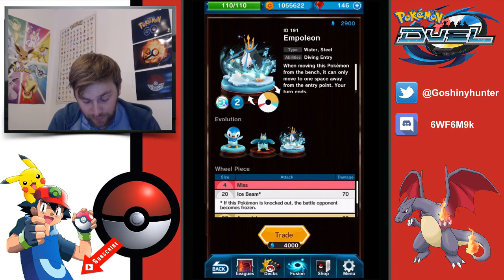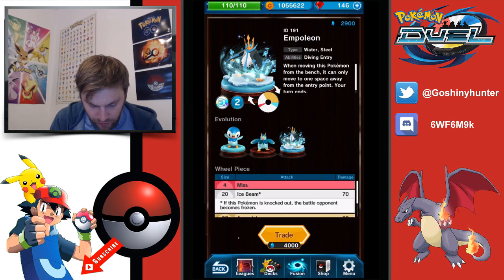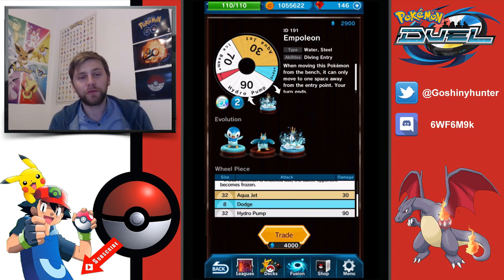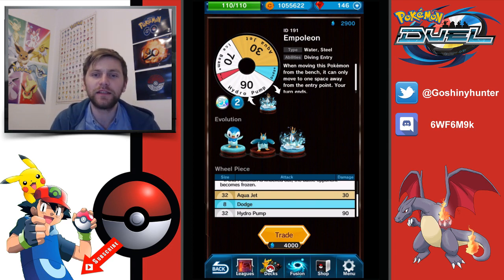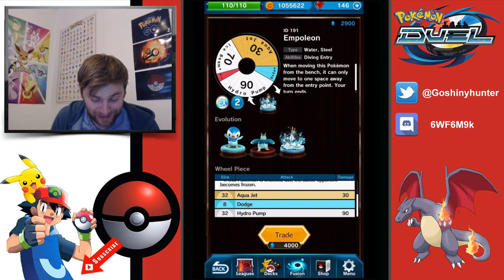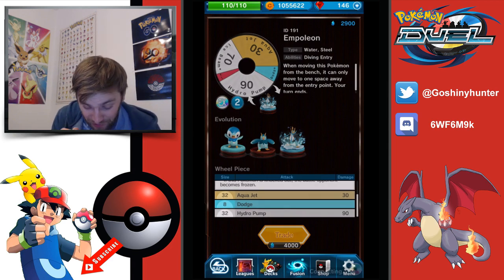Empoleon has been a great addition to a lot of decks. The steel and water benefits have been really good in tournaments recently and I really like him. The Ice Beam is a great cover — 30 is a great yellow attack — and 110 with Hydro Pump is big. The main ability Diving Entry clutches matches so many times and keeps you in it. Sometimes you run two of these guys and if somebody's attacking you and trying to hold down your entry point, when you kill somebody and then Empoleon just comes straight on it — it's really frustrating to play against.